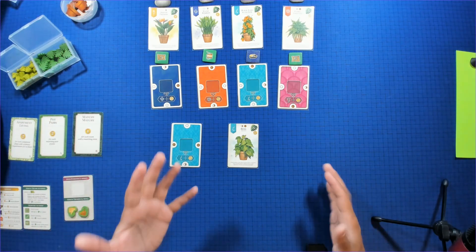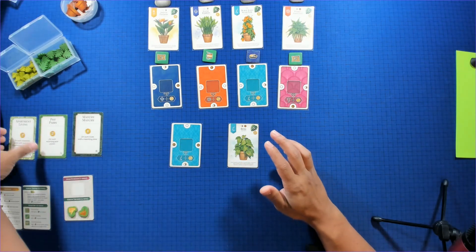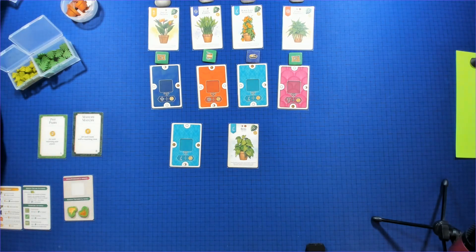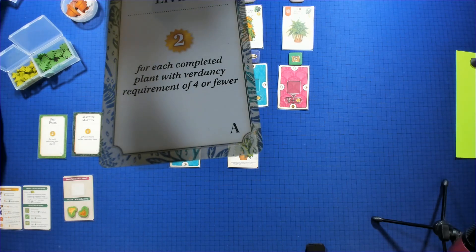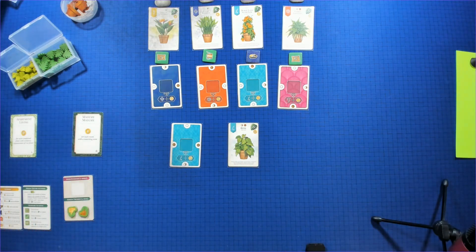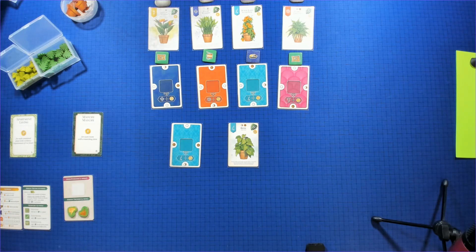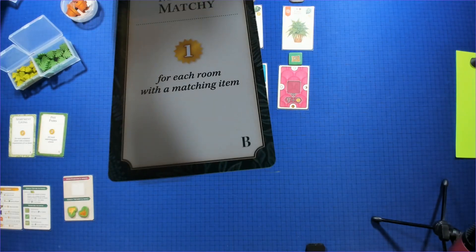There are items and pets — we get so many points for each different kind we have. We'll get three points if we have one of every plant, and three points if we have one in every room. Then there are the goals, which the solo mode works from. The first plant goal is Apartment Living — two points for each completed plant with a vergency requirement of four or fewer. The item goal is Pot Pairs — two points for each matching pair of pots. The room goal is Matchy-Matchy — one point for each room with a matching item.